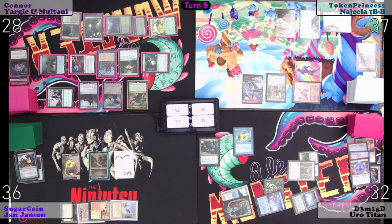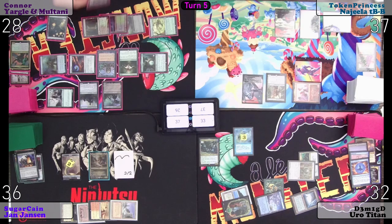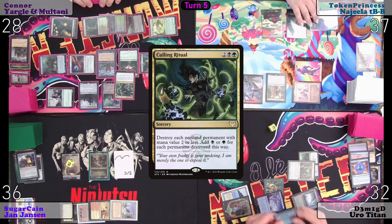We are going to sacrifice Yargle and Multani — put him in the graveyard. I'm going to draw 18 cards. Tap for black for a Dark Ritual. You've got a trigger on the stack for me to draw unless you pay for it? Not paying. Three black, green for a Coal Ritual — are you going to pay four? No. Thanks.